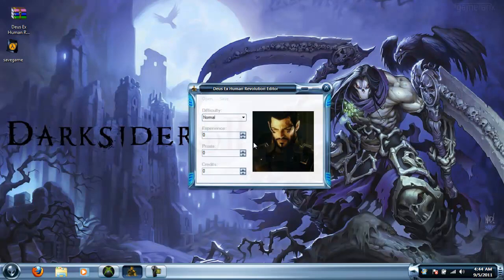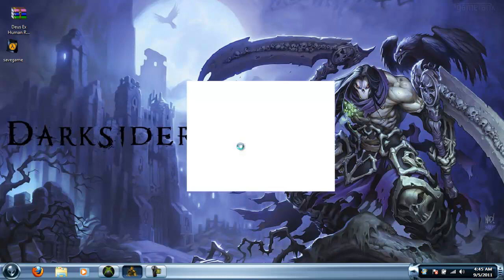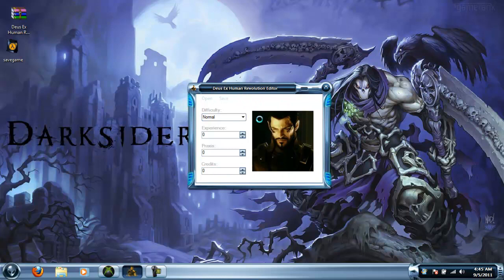So you want to open up your save game dot save file. Pretty much what this editor will do is edit the amount of credits you have, and proxies, and experience, and all that other stuff. But what you want to do before you use this mod tool is actually finish the prologue — the part where you don't have the augmented arms — you want to have beaten that part of the game first before you do anything with modding.